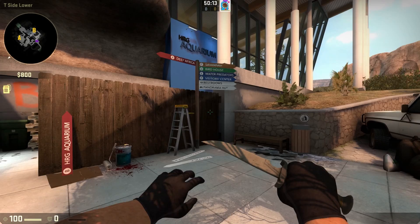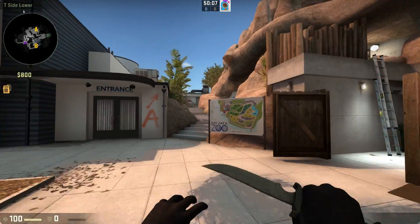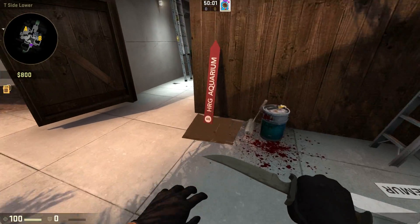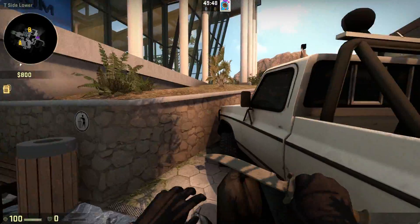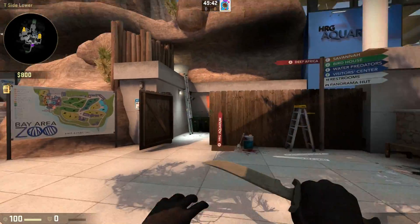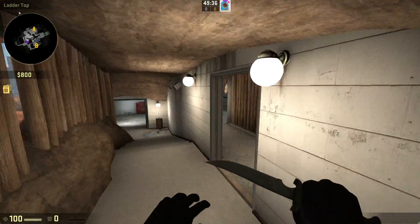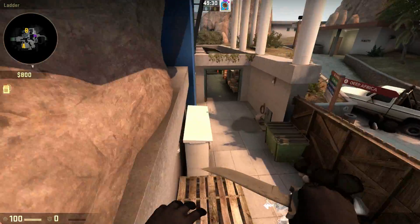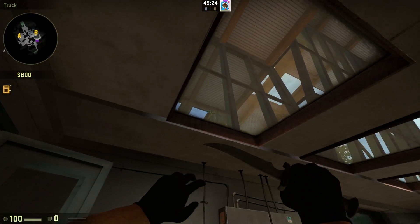Okay, we went to deep Africa — went to the deep Africa enclosures. So now it's time to go to the aquarium. Of course, savannah, the birdhouse, water predators and visitor center are forever unaccessible. What's up here? This goes to the sniper balcony — it's not a room, it might as well be a room, it has a ceiling. Grenade thingies — throw grenades through there.